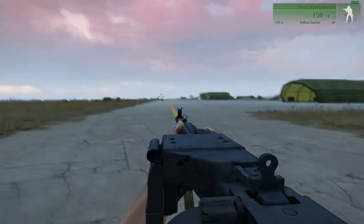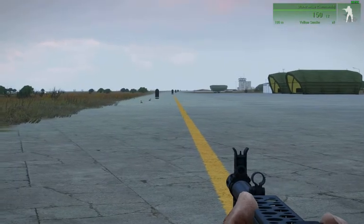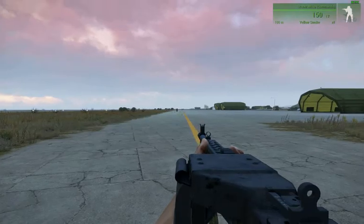The trick is to line up the eye point with the aim point. The aim point is on the front sight post, which is what I'm looking at there. The front sight post is key.